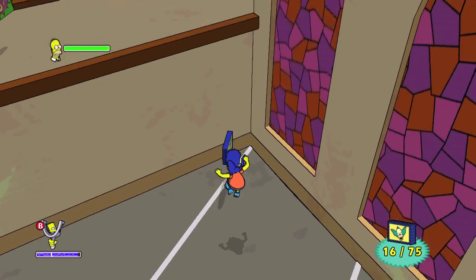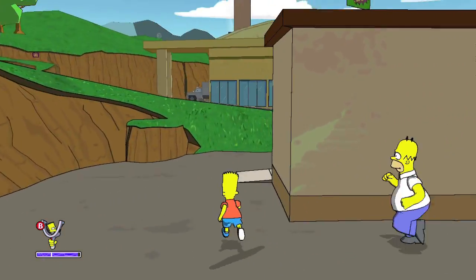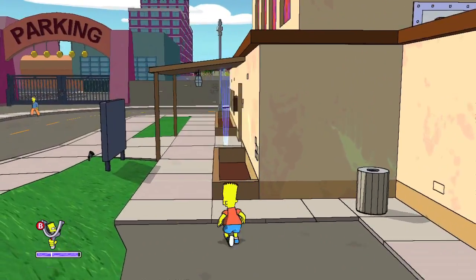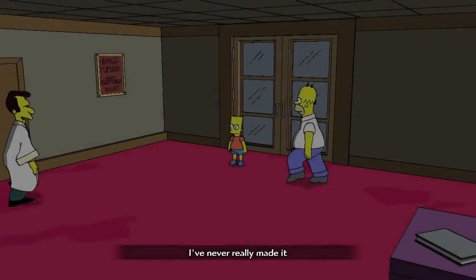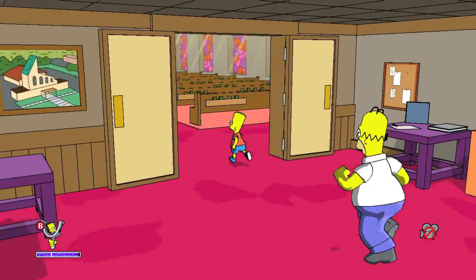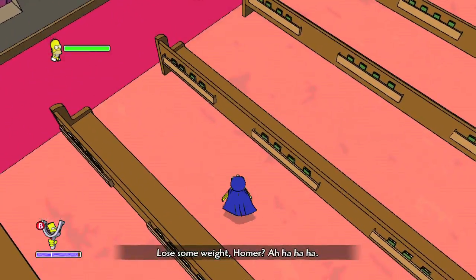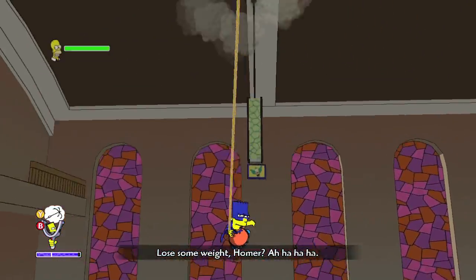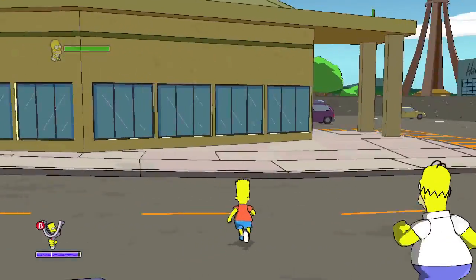There's also one in the corner right here at the church. Then you need to head on inside — you can say hi to Reverend Lovejoy. The Bart collectible is going to be on these light fixtures between the pews, so you need to grab a hook at a certain angle in order to grab it.